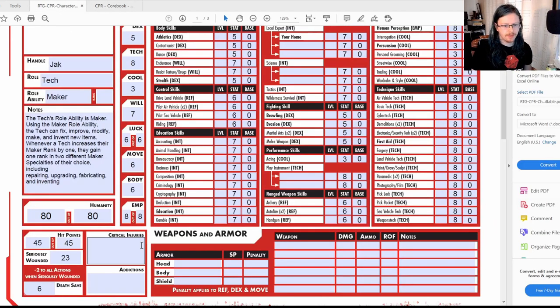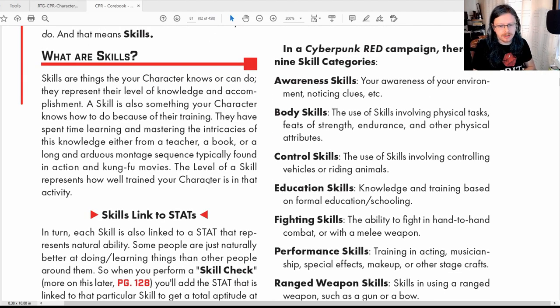Empathy and Humanity are linked. If I drop down to 79 Humanity, my Empathy would become seven. As soon as it drops below 80 — or 70, 60, etc. — your Empathy goes down by one. So my Empathy isn't going to stay at eight for long because I intend to get cyberware, which will drop it. But for now it's 80 Humanity and 8 Empathy.